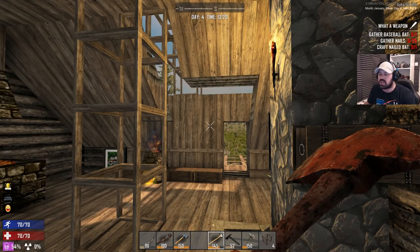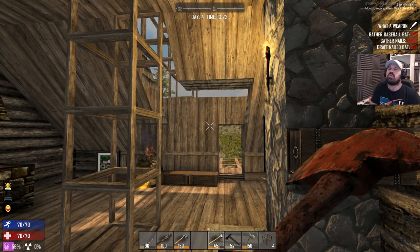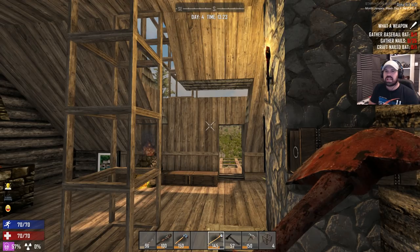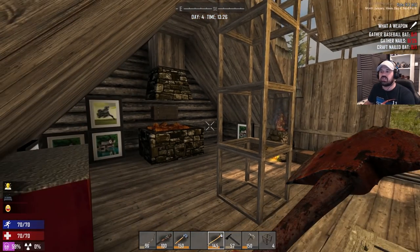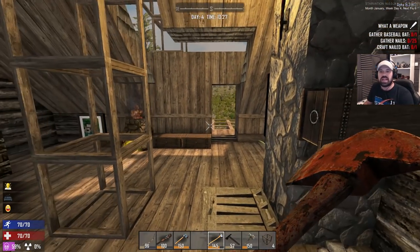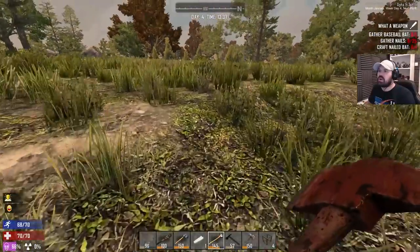We have Val mod, War of the Walkers, Starvation, True Survival, Settlers mod — it's absolutely fantastic what people come up with. Today's episode I'm not sure exactly what we're gonna do, but I think we have to focus a little bit on defense. I want to look at a different design — more of a free-form open kind of base. Anyway, let's get started. Just made ourselves a fluorescent light, let's see how that works.